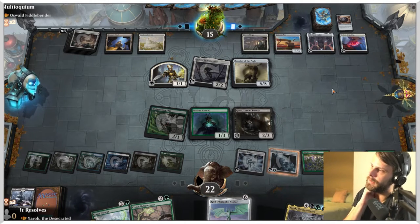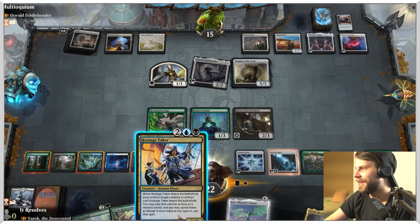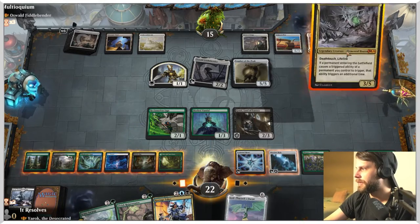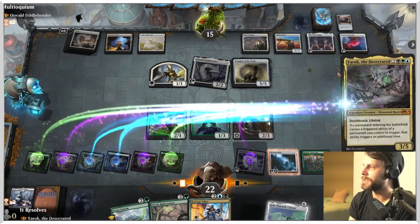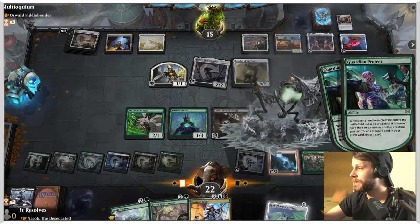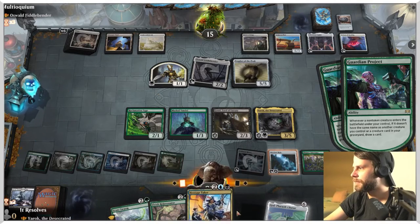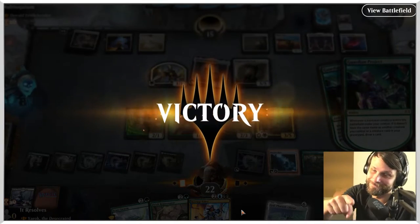We have some decisions to make this coming turn. Do we just drop Yarok and pass? Which is not a bad way to go. We have Hostage Taker! We're setting up for like a big Yarok turn, I feel like. With that in mind, I do think we kind of just need to play Yarok - this might die immediately, but we've gotten rid of their Banishing Light. This is going to draw us two cards, which is helpful. If we draw two lands we definitely drop one. We're just going to win. Be lucky guys - we did it!